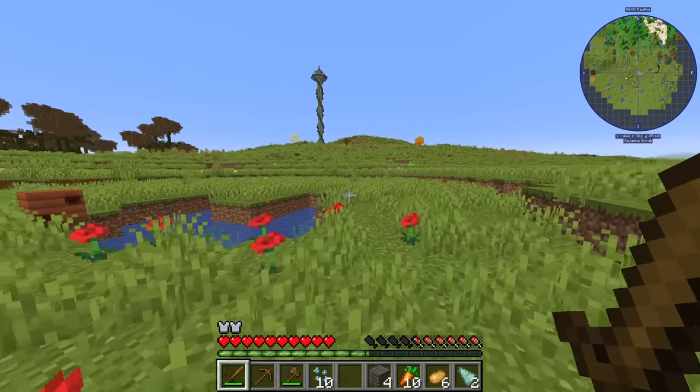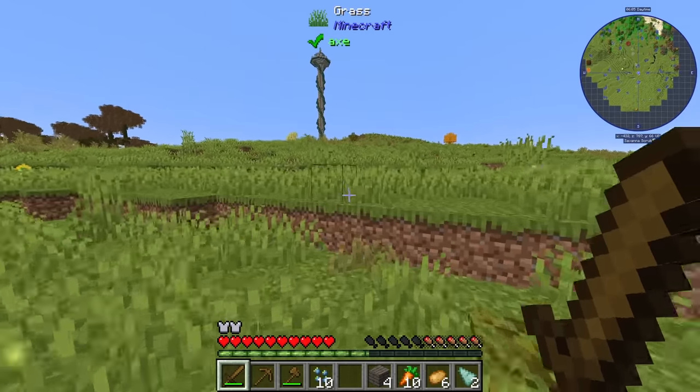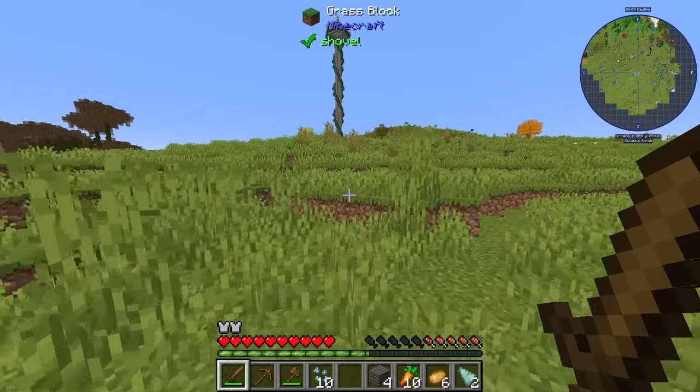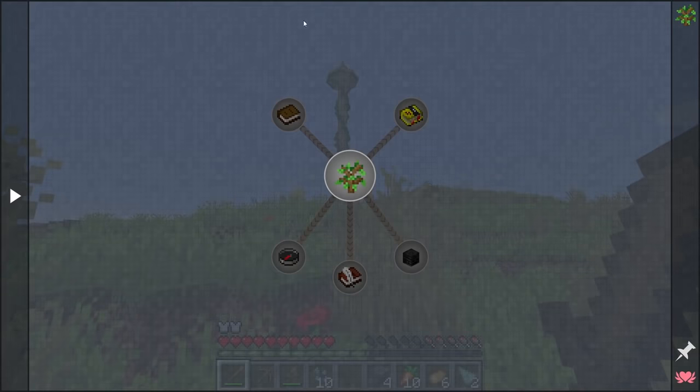Let's go ahead and head to this tower. See what we can see from the top of it, as well as what we get for the loot chest. This tower is meant to be parkoured up but I'm just going to nerd pillar up it because it's a pain in the butt. Also, we have low food.